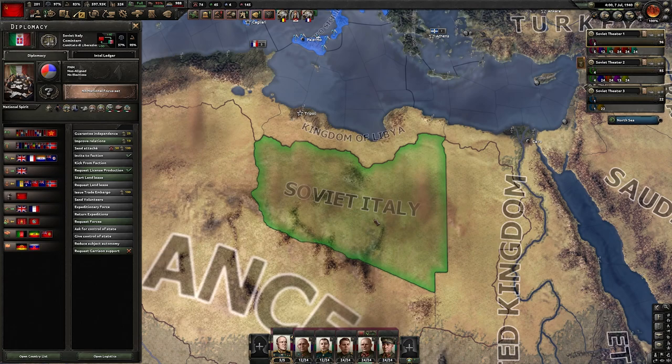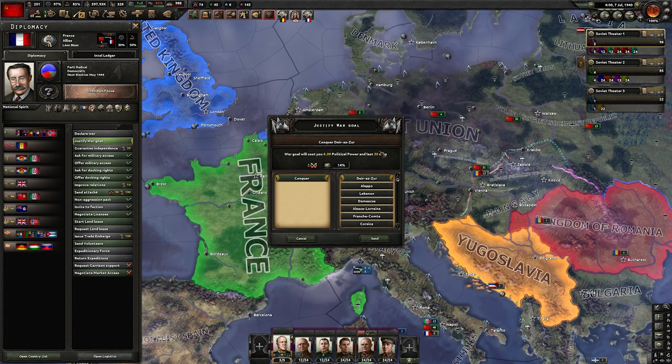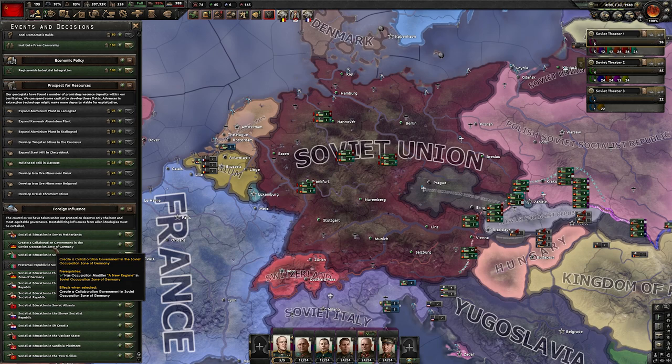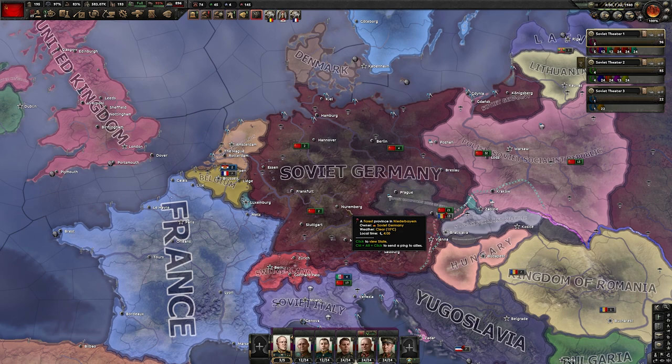We start from France — I'm going to start justifying a war goal on France right away. It only takes 30 days. We also annexed Germany because we already have the compliance required to create a collaboration government. All of Europe looks like our puppet. I prefer to have puppets, and even better, collaboration governments, rather than directly annexing the land. In this way, we get most of the resources and we don't pay any price in terms of manpower or garrisons.